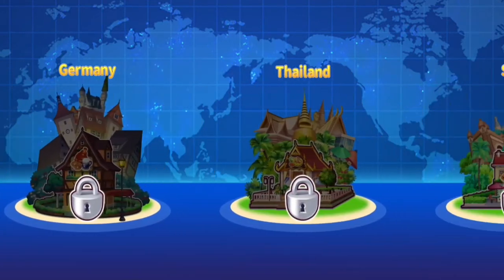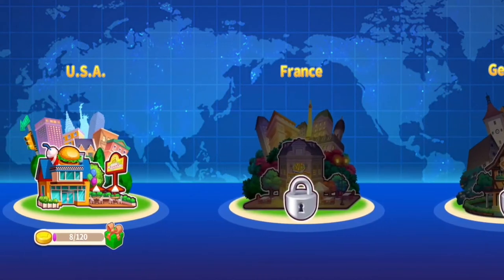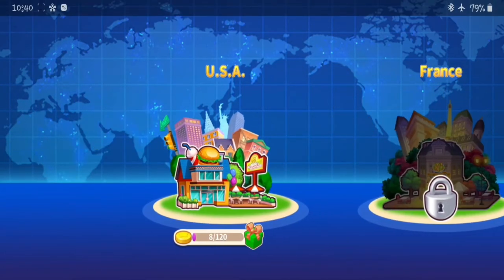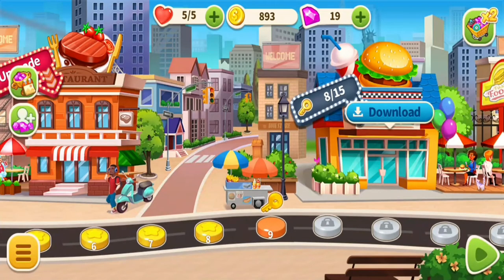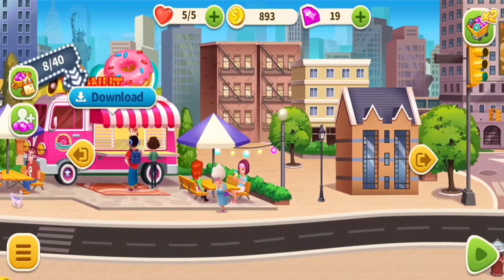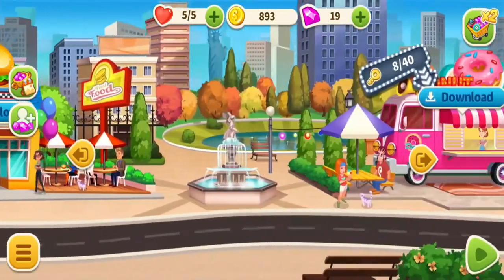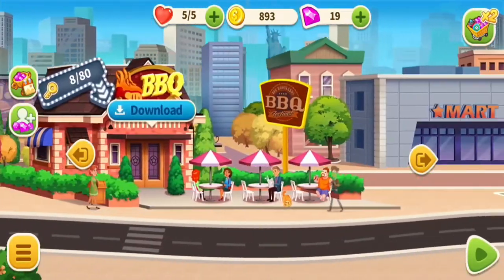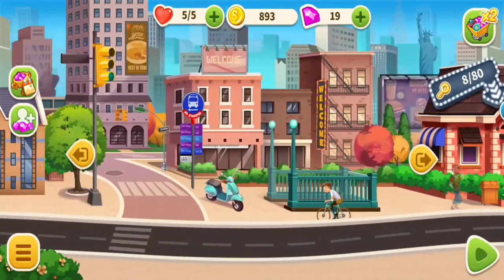There are different places in the game: USA, France, Germany, Thailand, Spain, Russia. You won't run out of categories or locations to play. Once you're done with the USA, there are different countries to move on to, and each country has different types of stores — like a donut shop, burger shop, steak shop, and barbecue shop.